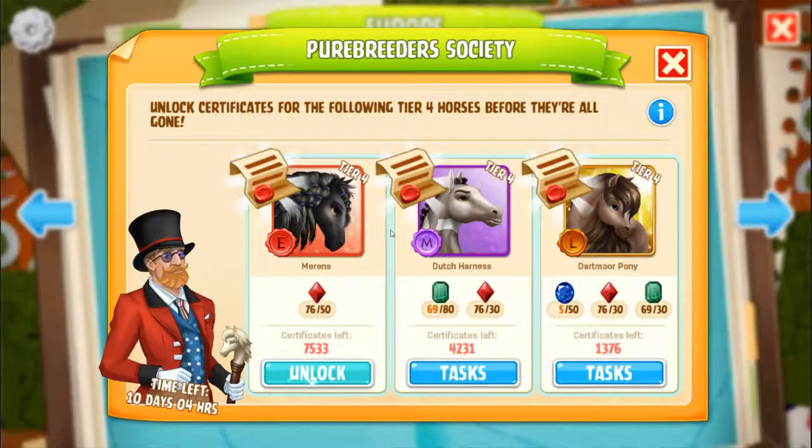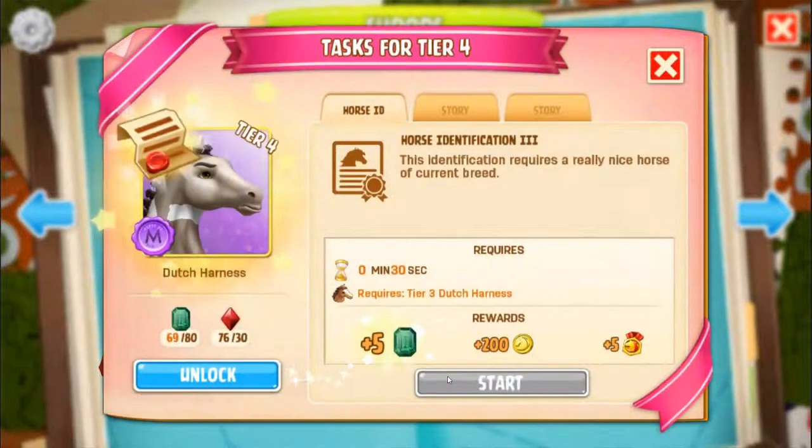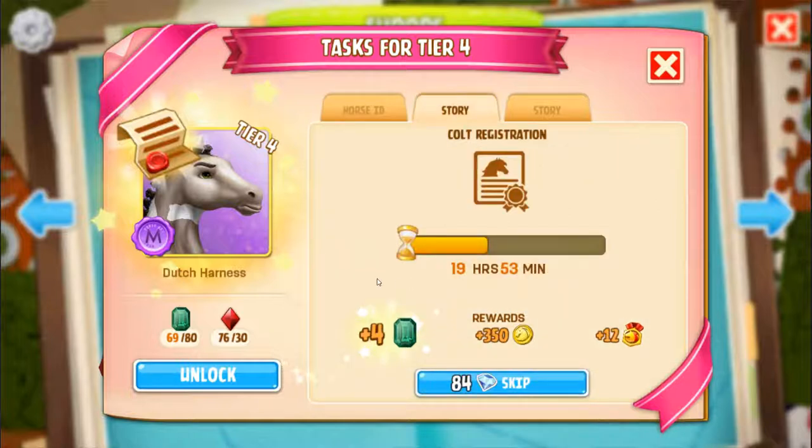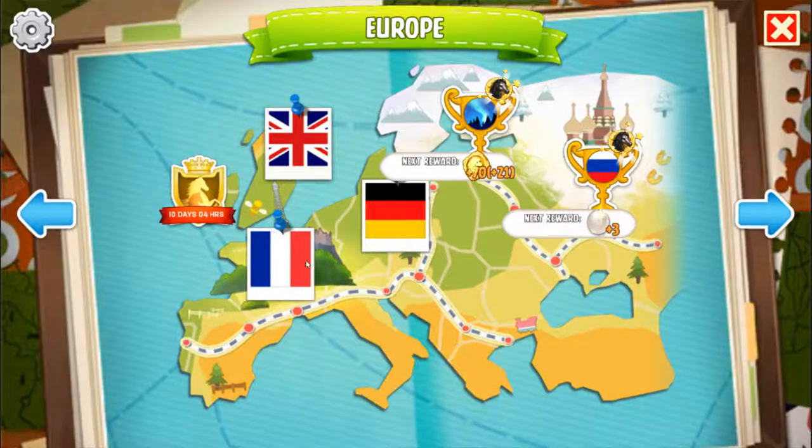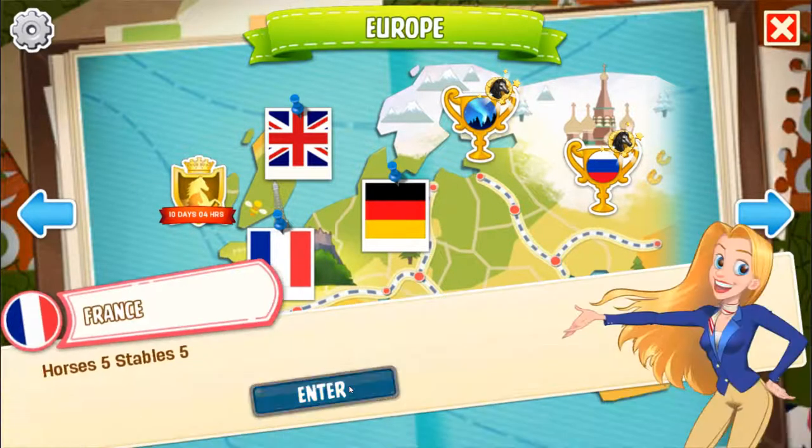Let's check over here. We have 69 emeralds. I have not been lucky with the mines - I have not been getting any more emeralds. As you can see, the next thing is Tier 3 Dutch Harness, which would get us five emeralds. Really need to work on the breeding for that. Practically another day and then we get four more, which leaves us at 73, if our mines decides to continue not being very nice to us.